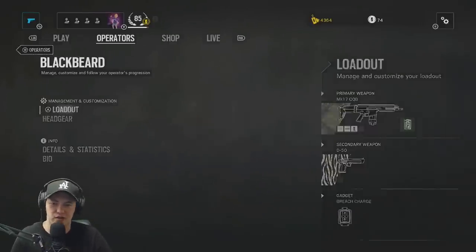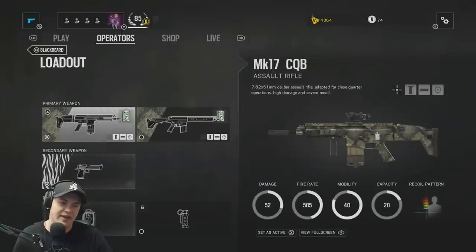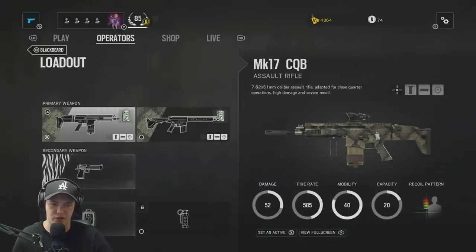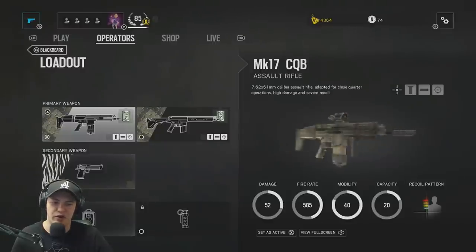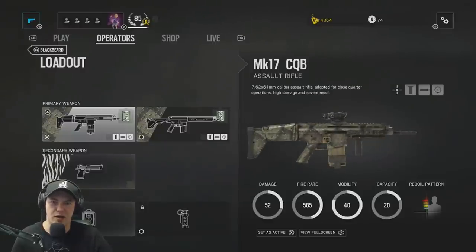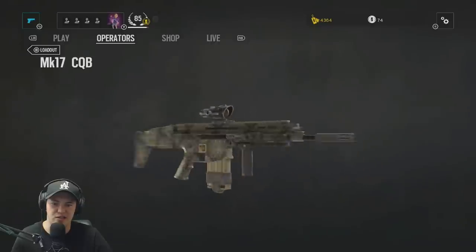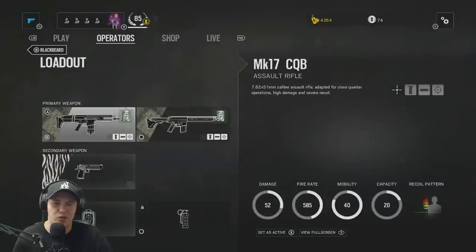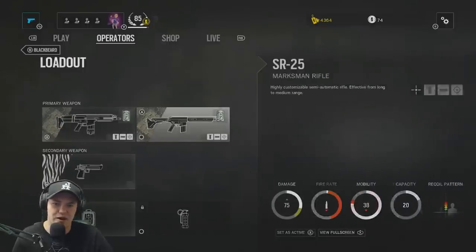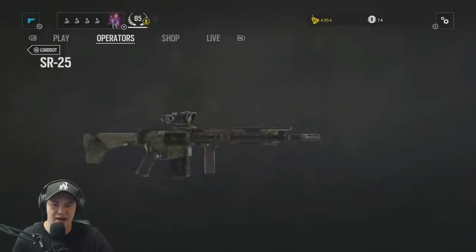So we're going to go ahead and look at the loadout. My favorite gun right now that he has is the MK17 CQB Assault Rifle. It has a lot of recoil and high fire rate, but if you know how to use it, it's very good. Reminds me of a SCAR-H from Call of Duty. Very very good gun. I'm using it with the ACOG, as well as the SR25 Marksman Rifle, which is a single-shot semi-automatic rifle.